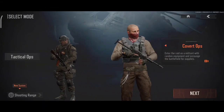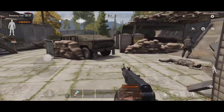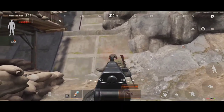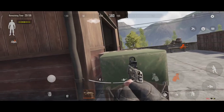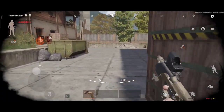Moving on to Covert Ops mode. In this mode you'll spawn as an AI player with random equipment in the middle of an ongoing game. Other AI bots won't shoot you, but if you shoot them or another AI player, they'll become hostile. Also keep in mind that bosses and their AI guards are always hostile whether you shoot them or not.